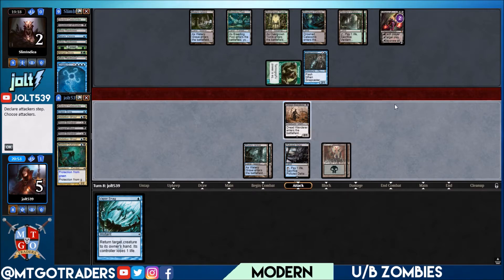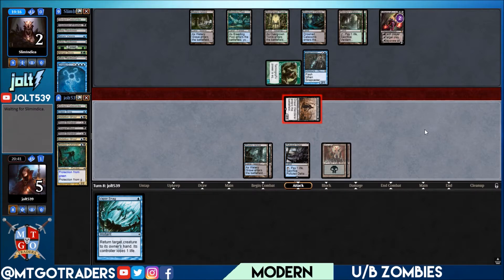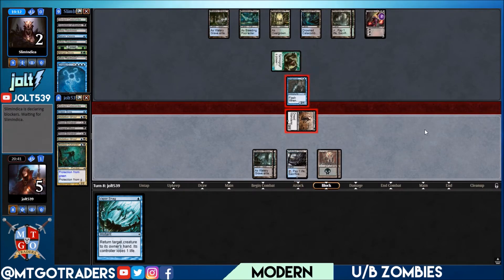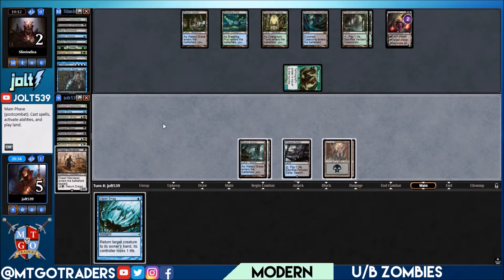Liliana triggers — each player sacks a creature. If we go Snapcaster return to hand, we're going to have Abrupt Decay coming back out on Dread Wanderer and they get the creature back. Let's look at Dread Wanderer — we can hit spots where we Vapor Snag the Tarmogoyf, Snapcaster blocks, goes to the graveyard. Let's bring back the Dread Wanderer.